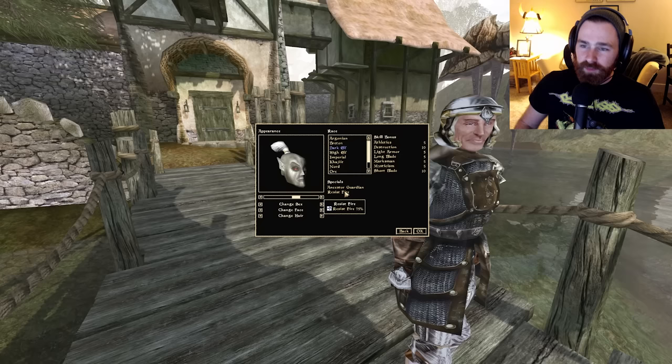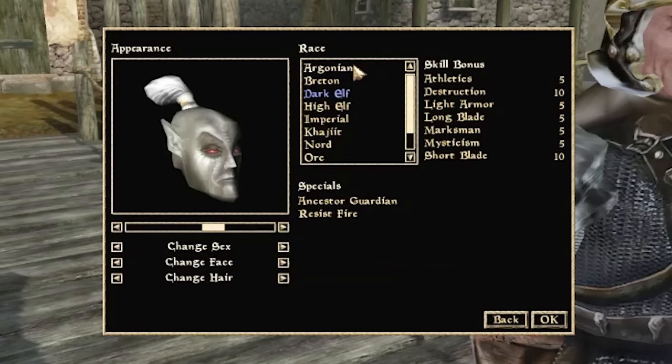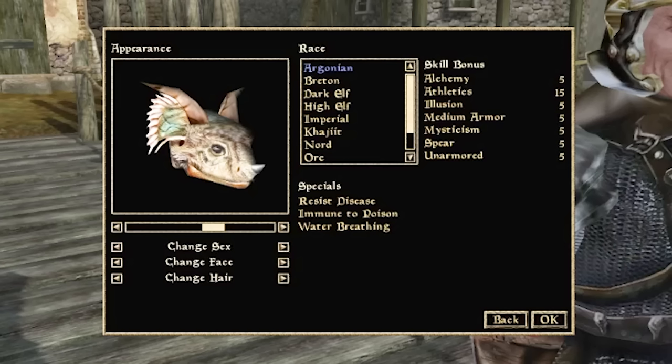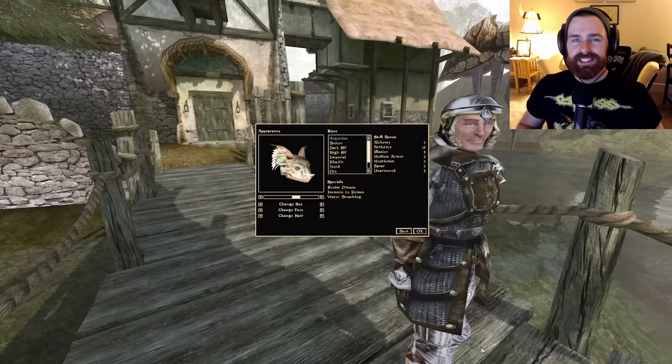There is also a second race perfect for this hybrid caster role, and it's one you probably didn't expect: the Argonian. Their skill bonuses include plus 5 Alchemy, plus 15 Athletics — always love to see plus 15, it's the highest bonus available at character creation — plus 5 Illusion, plus 5 Medium Armor, plus 5 Mysticism, plus 5 Spear, and plus 5 Unarmored. Again very balanced: a nice mix of physical weapon skills, armor skills, and magical skills for buffs and debuffs in combat.